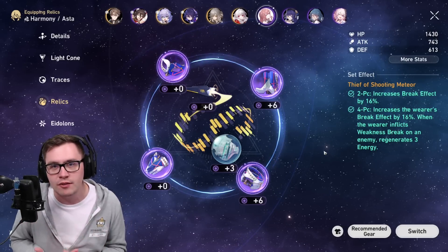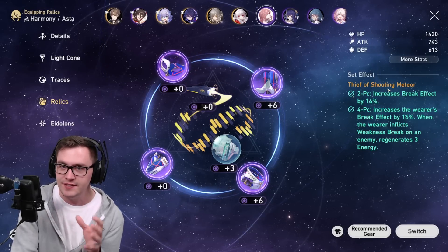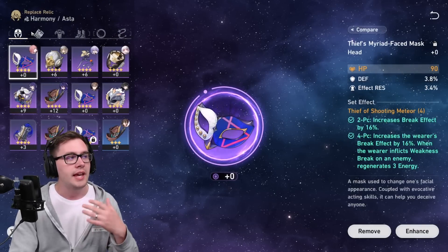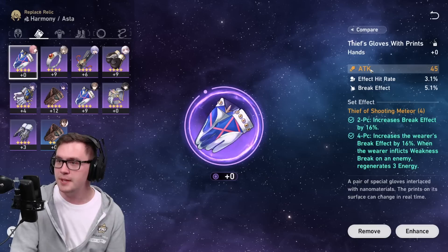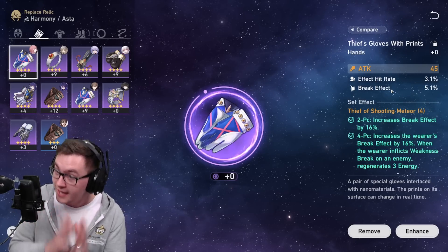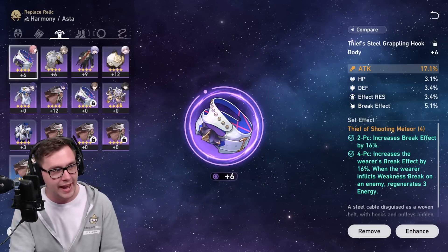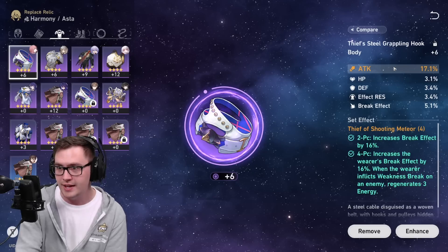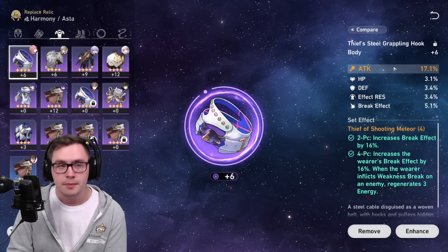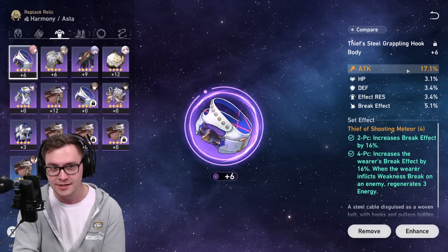As for building her, it's early game so you won't have all the options, but if you want her hitting like a truck and providing as much value to your team, I think the Thief set is going to be best with break effect. For helmet and gloves, they're set stats — you can level these up for some free value — but you want to look for break effect and speed as substats. That's what you want to stack as much as possible so you can turn cycle as many times as you can. On the chest piece, you can get break effect as the main stat. You could go tanky with defense or HP percentage, but I would go break effect on the chest piece.